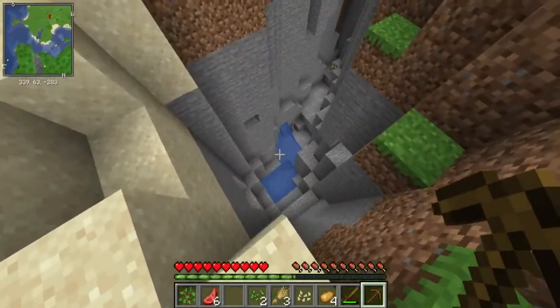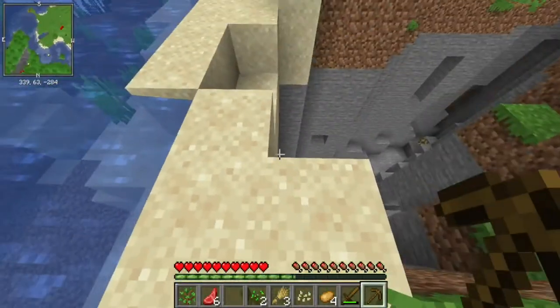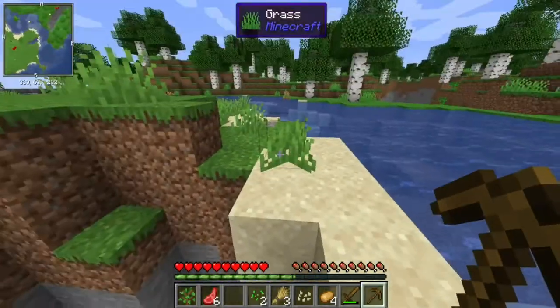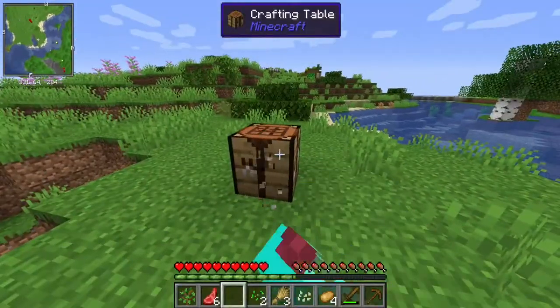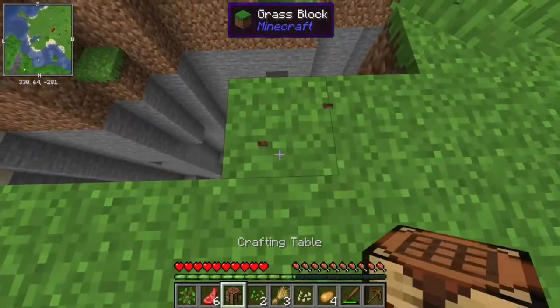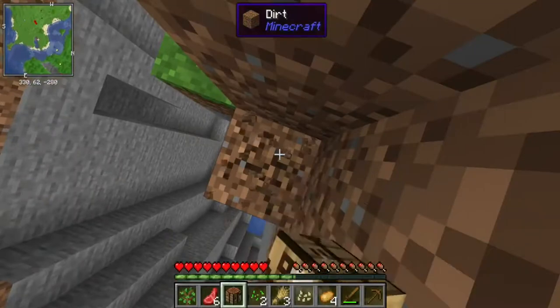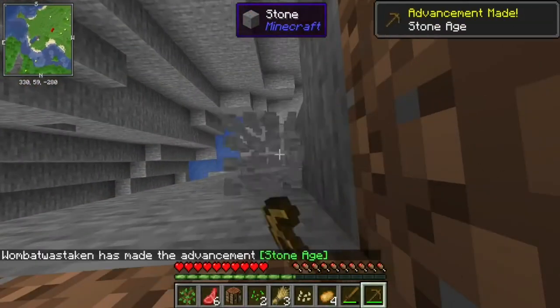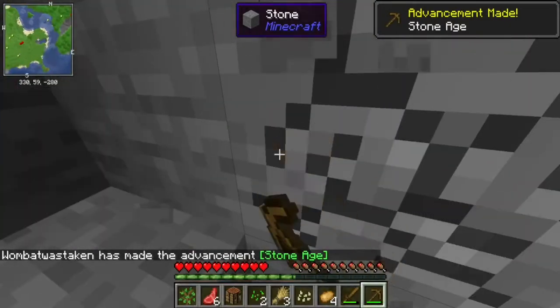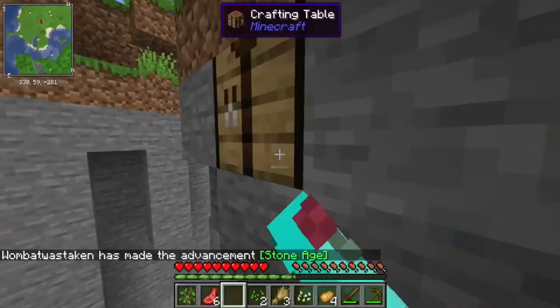Oh my, I almost fell through that. We have two ravines right next to each other — so that one is this. I don't want to break these blocks. I need to go down and get my crafting table. Let's go into where it was. Knowing me, I might die in the first episode. It would be embarrassing, but I know it can happen. Let's see if I'll be able to survive.